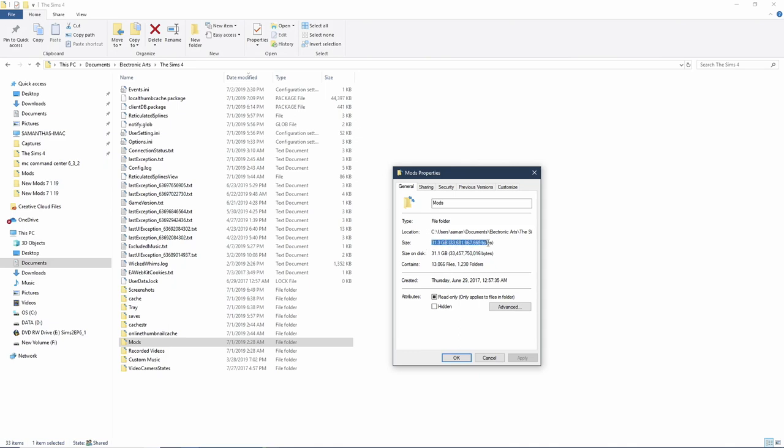Lately it's been taking me a considerable amount of time in CAS because I have so many pieces of CC, and a lot of them I don't touch. I know for sure I don't want them and I'm never going to use them, but yet they're still in my game. So I'm hoping to kind of clean out my CC folder today — look for duplicates, reorganize it, get rid of things I don't want anymore or I'm never going to use or I never liked in the first place.